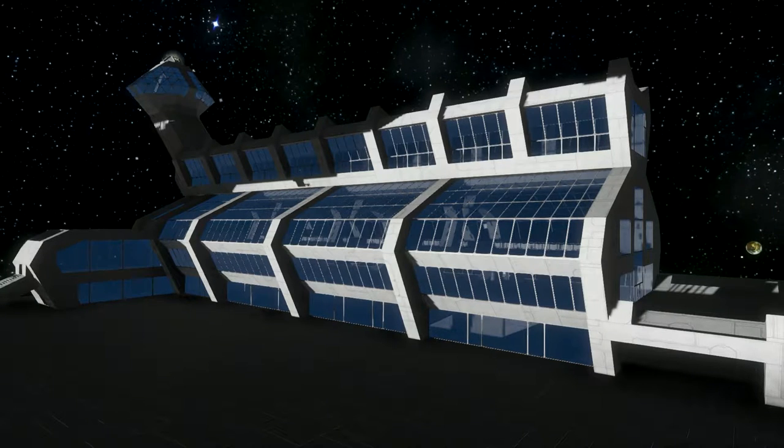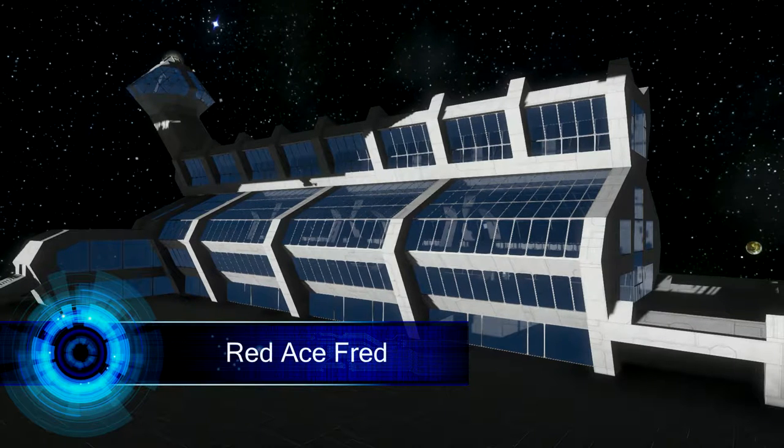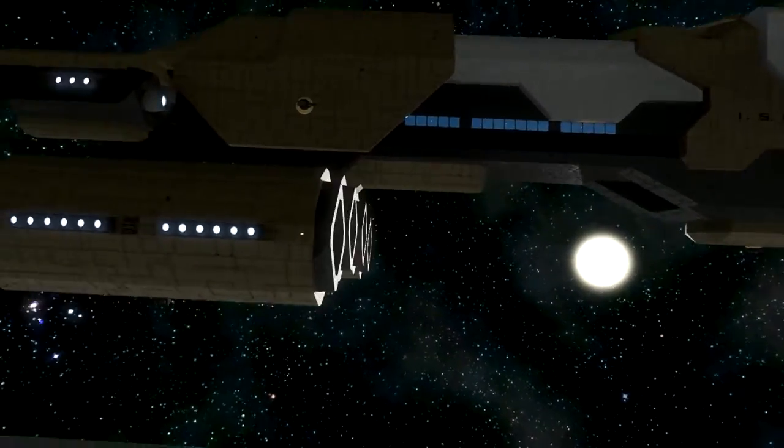Welcome back everybody! I hope you all had a nice weekend. Today I have a new ship for you — it's called the Q-Shield Class Battlecruiser, and it's created by RAID-A's Fred. There it is, I'm just gonna fly around it.